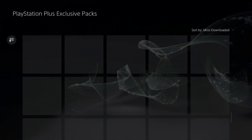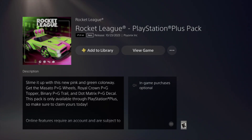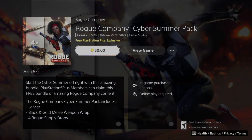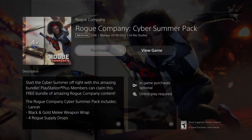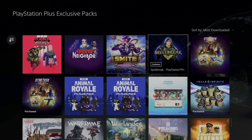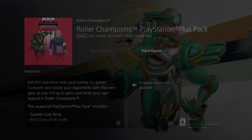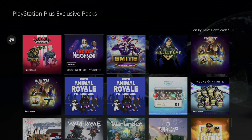This one says 'Installed' so it's done. Let's move on to Rocket League — I don't have this one, so let's add it. These exclusives are exactly that — exclusive. If you have a friend with an Xbox asking how to get this, there's no way for them to get it because it's just for PlayStation. That's kind of a nice way to show off to some friends.